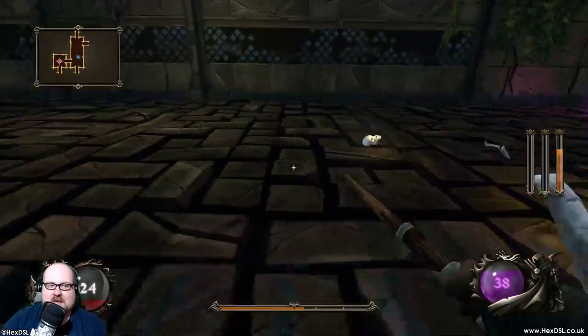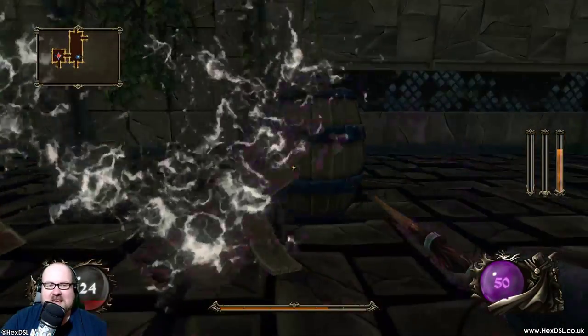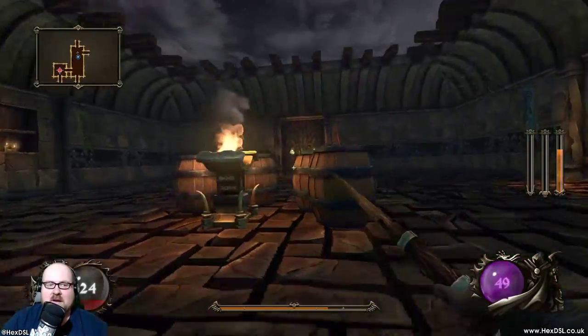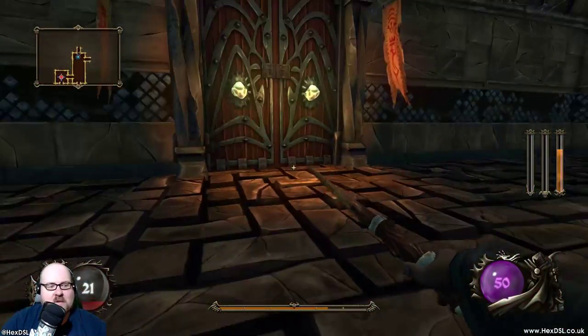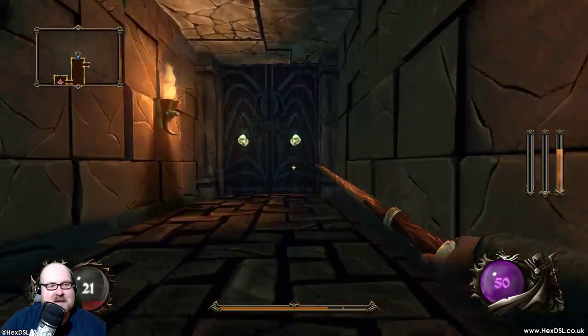I'm probably playing really badly because it's hard to talk and play, as you probably know — I say it a lot. Look at that water in the barrels. I see barrels with something in them other than fire, because barrels just explode when you hit them. We've got 21 health, which is pretty bad for the first room.